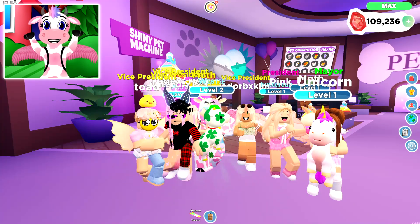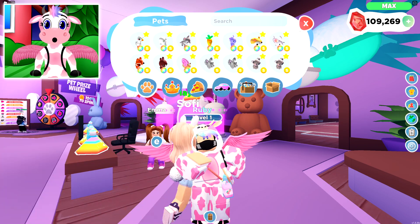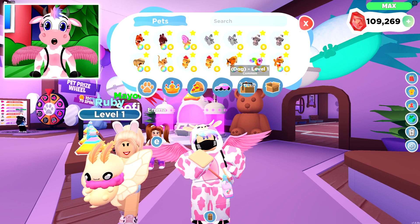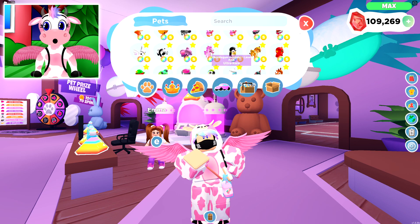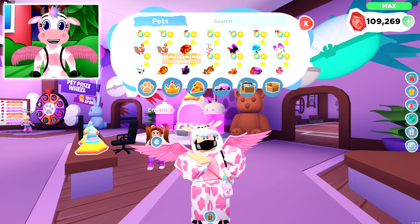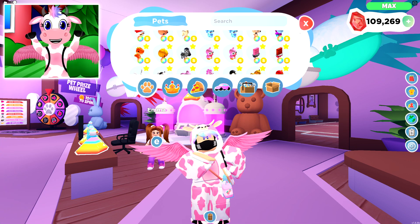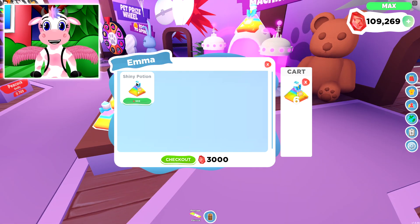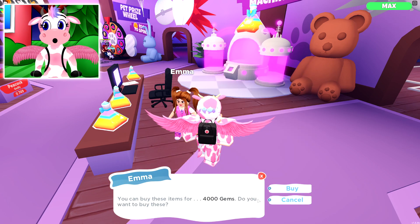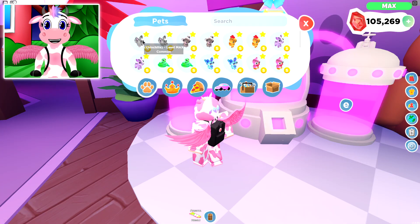So now all I've got to do is max out all 16 Shiny pets, and then we can make them into Rainbow Shinies — they're gonna look so good! Here we are: I have fully maxed out all 16 of the Shiny pets — both chinchillas, both koalas, both chicks, both rhinos, the snake, blueberry pandas, bubblegum penguins, and moth pets — they are all fully maxed out! Now I have to buy a couple more Shiny potions — 8 Shiny potions so we can make them all into Rainbow Shinies!